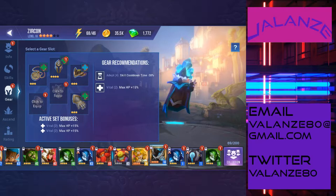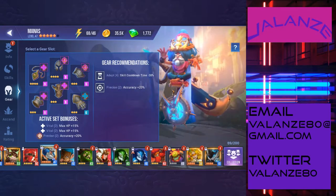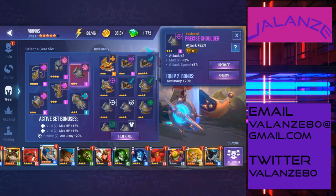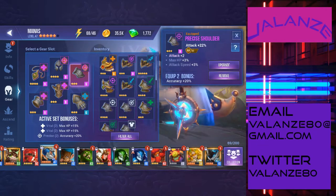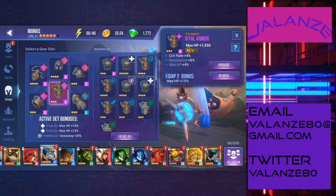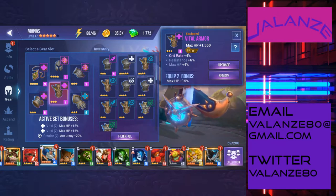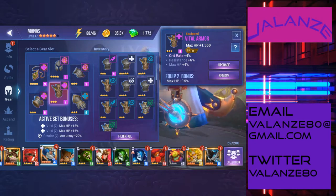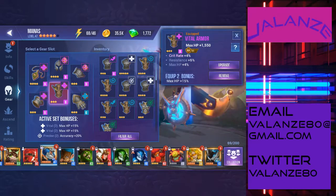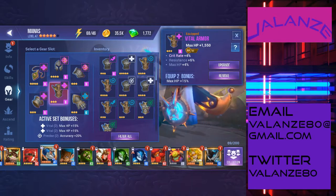The game's gear recommendations are excellent — all the characters I've geared that way have performed very well. But if you don't have the recommended set, don't shelve the unit. Put in something temporary. For instance, the Water Time Mage recommends Adept and Precise. I was able to farm two Precise gear pieces from scenario mode, then filled in the rest with Vital, because I want these units to live. Once they live long enough they kill the boss, I get loot, and then I can equip the appropriate sets.